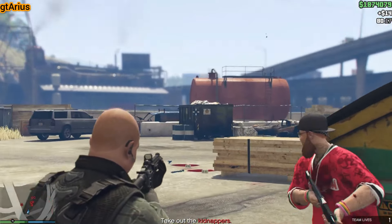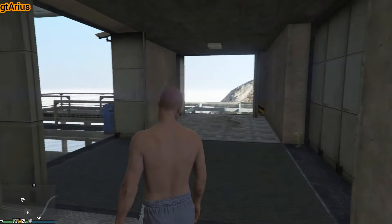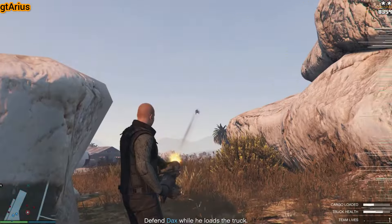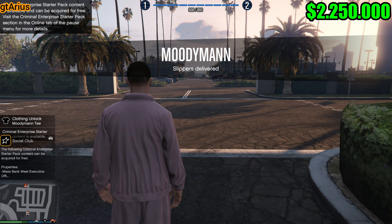Next, proceed with the Last Dose missions. There are five missions in this series, and each one provides a $100,000 first-time bonus. Completing all five will also reward you with the Ocelot Supercar. Be warned though — the final mission is quite a nightmare. We've now reached $2,250,000 in just 4 hours and 20 minutes. The progress is impressive and steady.